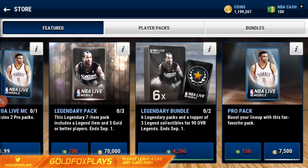If you want to open the bundle topper, it's three legend collectibles for 90 overall legends. The 90 overall legends are the better legends, so their collectibles are worth a little more than the 89 overall legend. But in my opinion, the bundle topper is not really worth it.